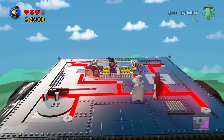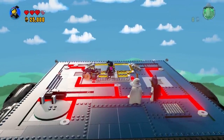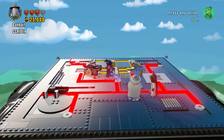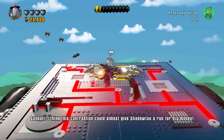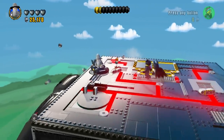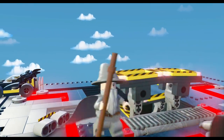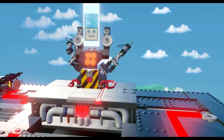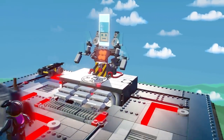Let's start building here with Wildstyle. I'll move our thing over there. I think this contraption could almost get Shadowfax to run for his money. Wait, did I break something? Now this is opening — cool. Now we can go inside of it. It looks familiar for some reason.